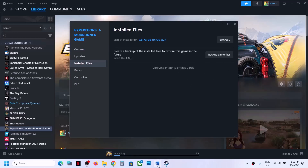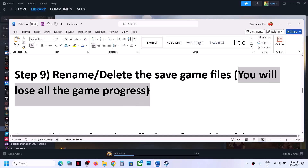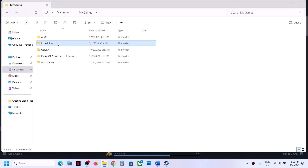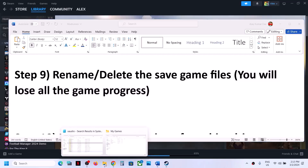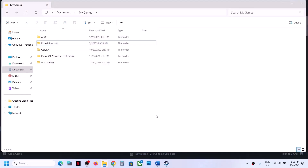The next step is to rename or delete the save game files. Note that doing this will cause you to lose all game progress and start from scratch, so only proceed if you agree. To rename the save file, open File Explorer, go to Documents, open My Games, find the game folder (Expeditions), right-click it, and rename it by adding .old to the end. Then launch the game — it will start fresh. If that doesn't work, you can delete the save game file by right-clicking it in Documents and deleting it.